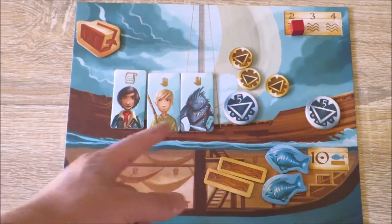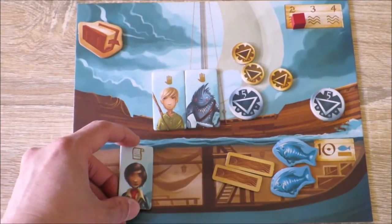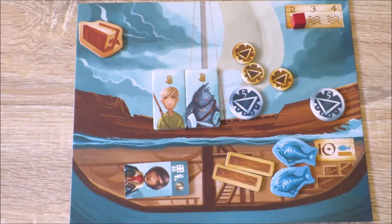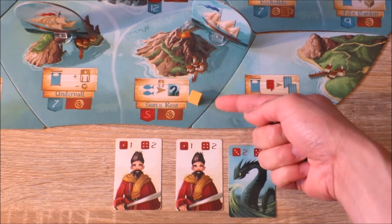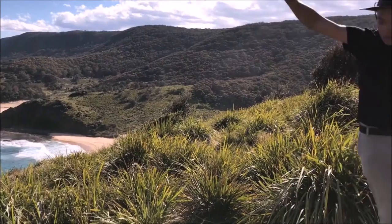You can actually injure one of your crew members by putting them in the below deck area and turning them face down to get extra attack strength. If I'm attacking an isle that's owned by another player, I'll need to make damage that is two more than the number written here on this banner.